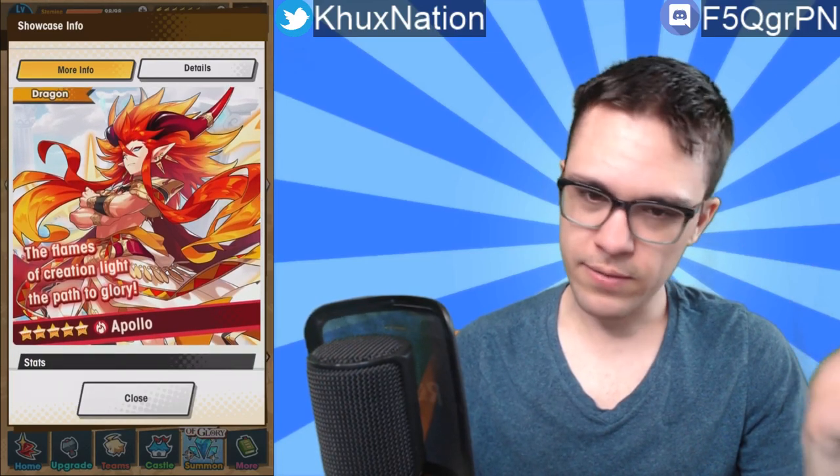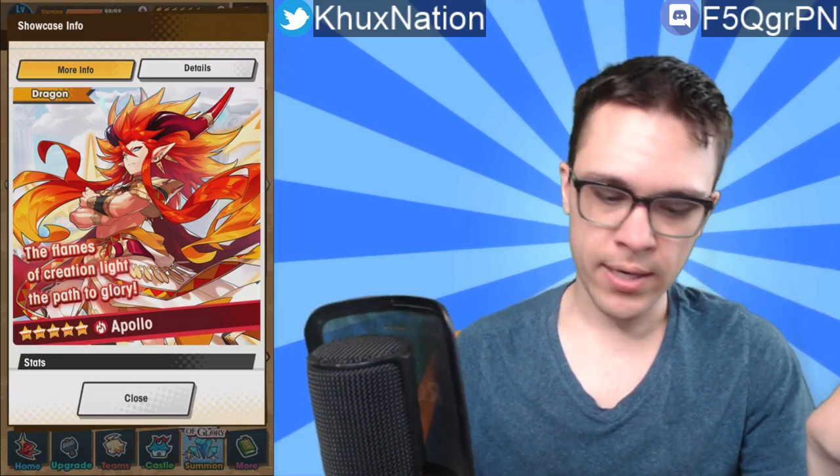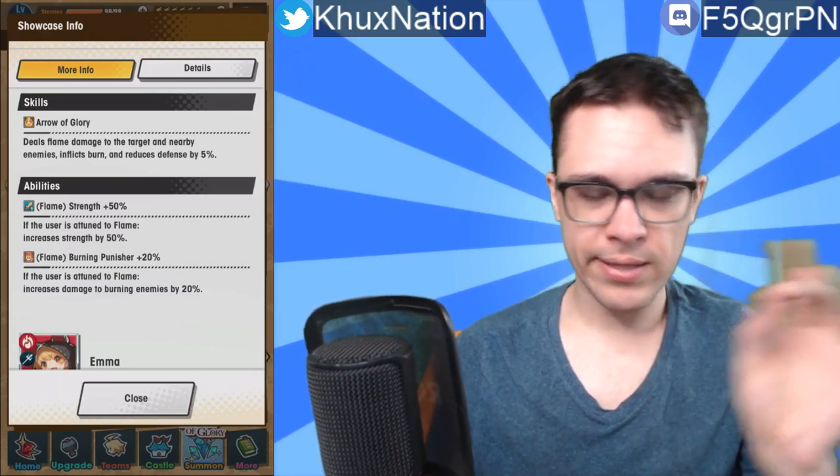In terms of the dragon, it's a five-star fire dragon called Apollo — looks badass. His activated ability, Arrow of Glory, deals flame damage to the target and nearby enemies, inflicts burn, and reduces defense by 5%. This is probably one of the best activated abilities that I've seen for a dragon so far — I can't quite say the best because I don't remember all abilities off the top of my head, but it's definitely one of the best.